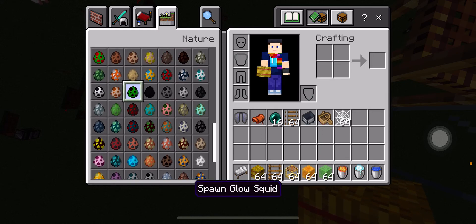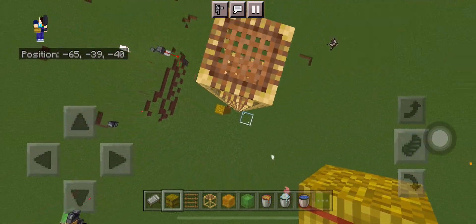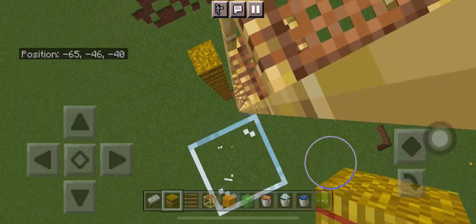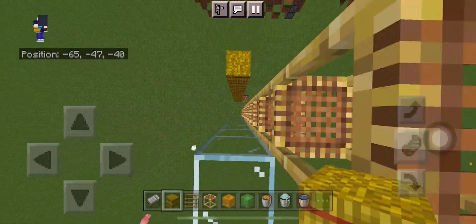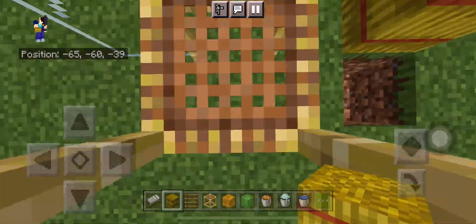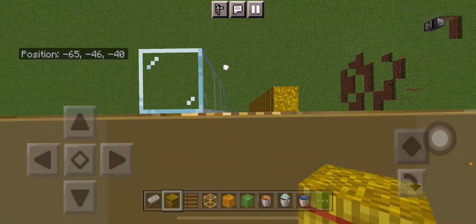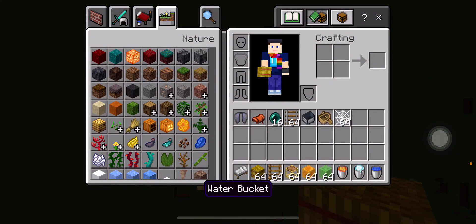There's creeper explosion MLG — someone activating the creeper and punching it to where you are. There's block MLG, which is just placing a block to decrease a little bit of damage. There's crouch MLG — I don't know exactly how you do it but I think you can only do it on Java Edition. There are also a lot of other MLGs and I'll just be showing you a couple of them.